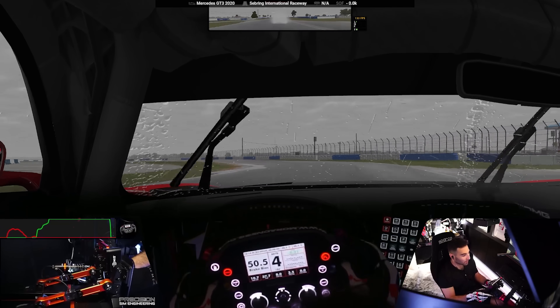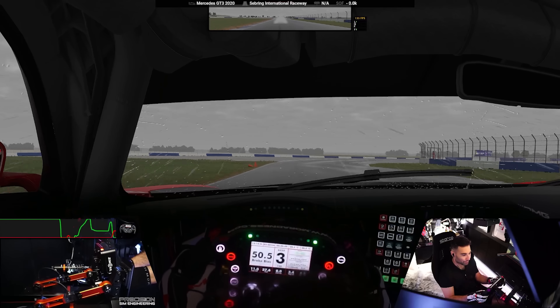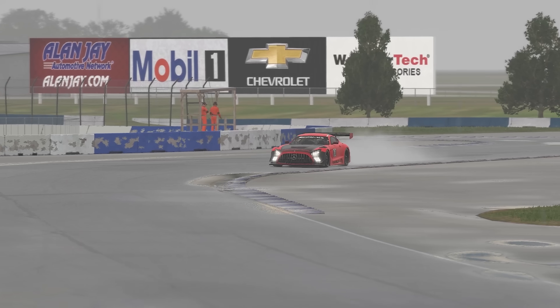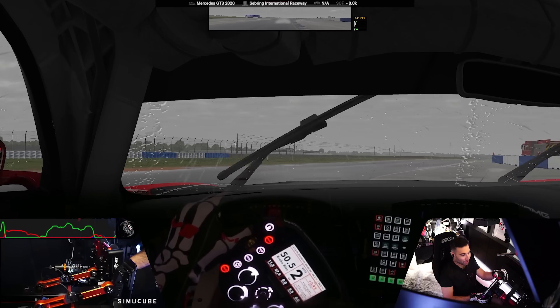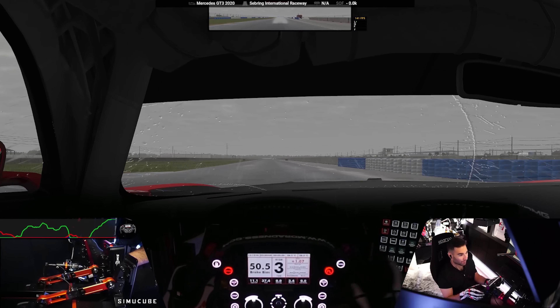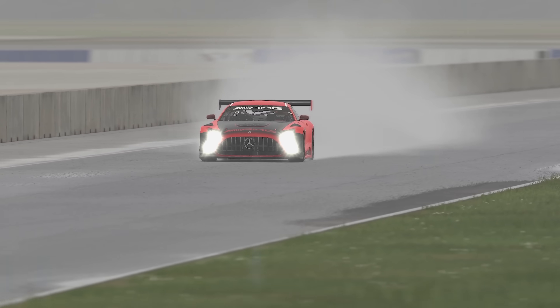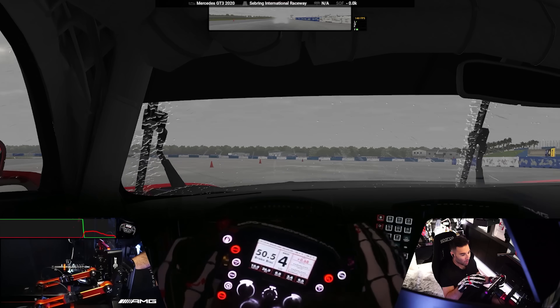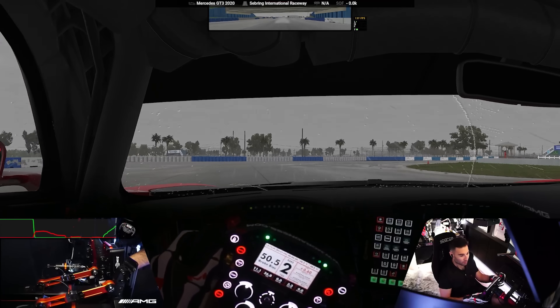Now let's talk about the visuals — the puddling, the reflections. It's just a step up. It looks so good for being a platform that is so old. It actually looks really good and performs really well. I have a really stable frame rate, like 140 and I have it capped. The rain looks good on the road, the puddling, the reflections — all really nice. It's actually nice to drive because you can accurately see where to put the car, and you want to typically avoid the puddles, especially as the rain gets heavier and there's monsoon-like conditions.